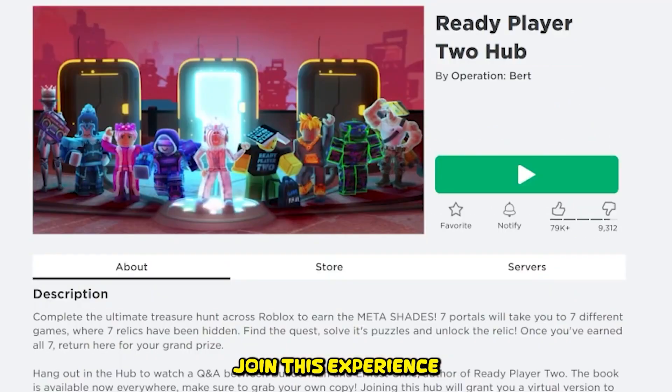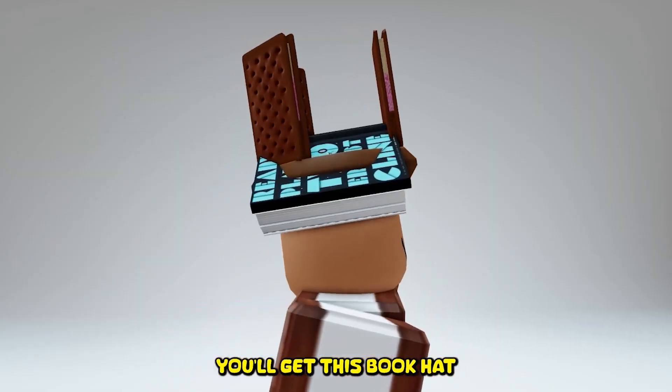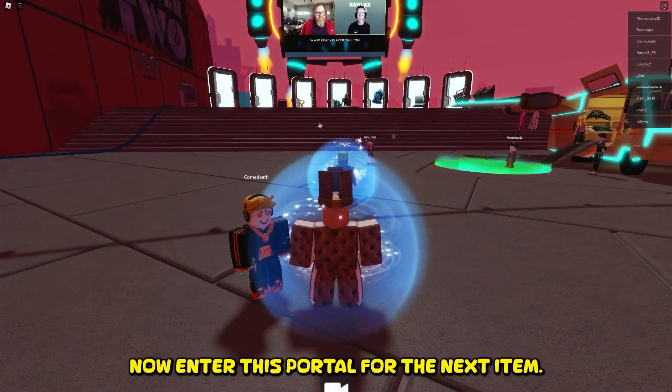You will get this denim shawl. Join this experience — once you spawn in you'll get this book hat. Now enter this portal for the next item.